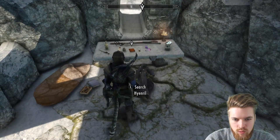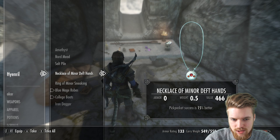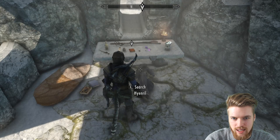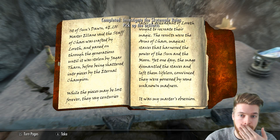Heading inside, we see Heriniel, who is dead here on the floor. He's got a necklace of minor deft hands and a pickpocket ring of sneaking, and his journal, which I guess is going to explain to us what on earth is going on here.